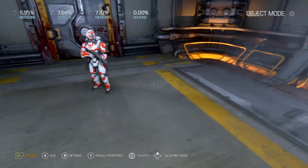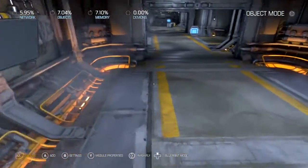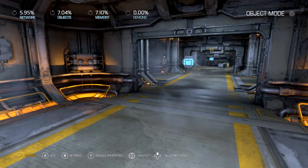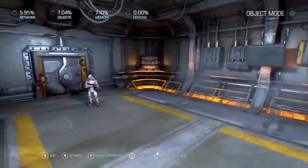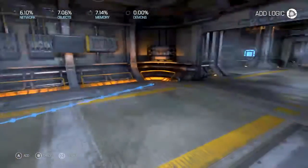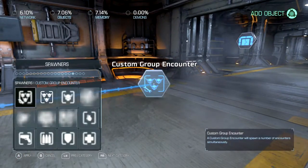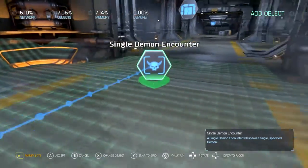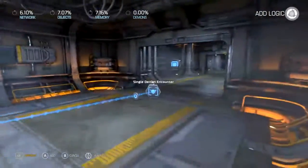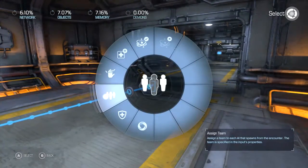Today I'm going to show you how to set up friendly AI. I've had some subscribers recently having a bit of an issue with this, so I'm going to make a video about it and show you guys how to do this. Start in a single demon encounter — now what you need to do is set assign team.